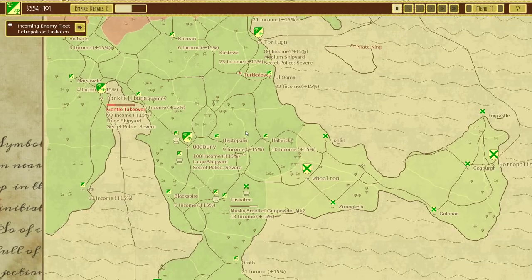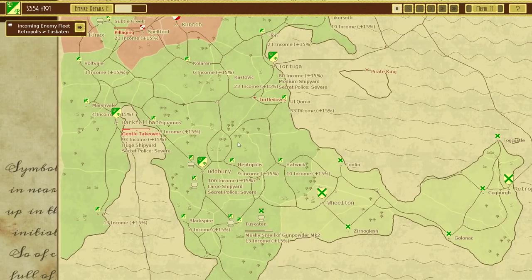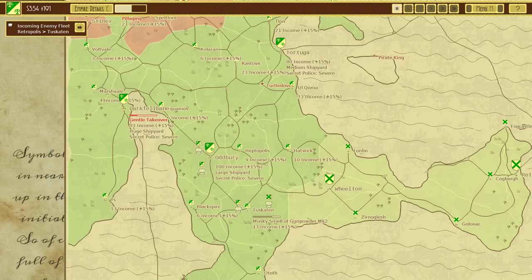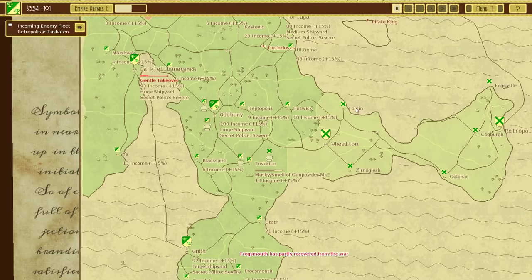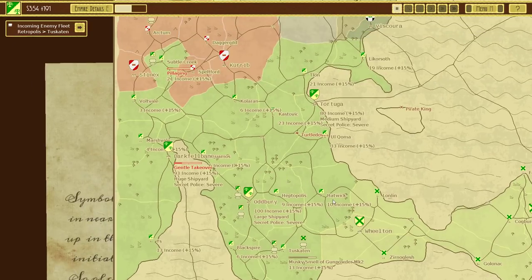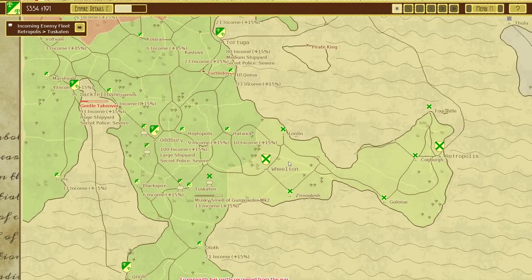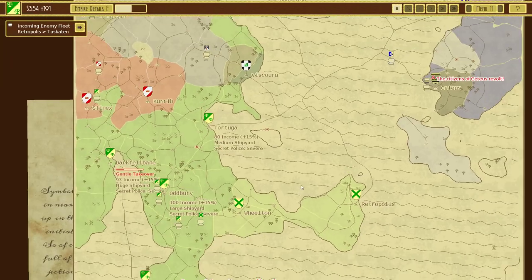Welcome back everyone to Let's Play Airships: Conquer the Skies, episode number 6. So what do we have going on here? We are going to focus our efforts on taking out these colored thieves. And once we can get this whole area, I think we'll be pretty isolated from attack. I can imagine that some of these cities right here might need to be isolated.